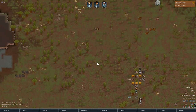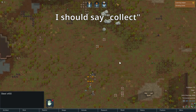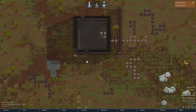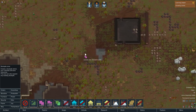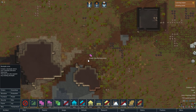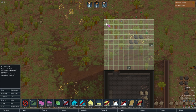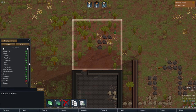First off, we need to get our crew to assemble the resources that fell from our spaceship into a stockpile. We can do that by going to Architect, then Zone/Area, clicking the Stockpile Zone, and selecting an area. Ideally we should get all items and materials under a roof, but since we're not far into the game yet, I'm not going to do that just yet. We can go to Storage and then edit the settings for what goes in and what is prohibited.